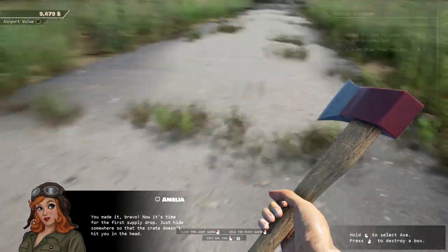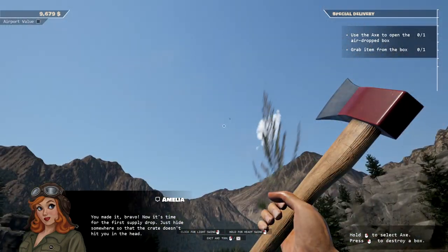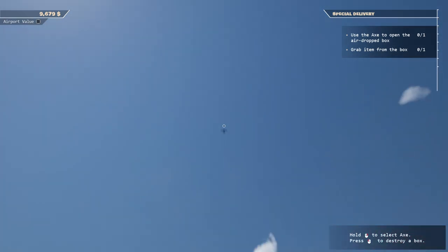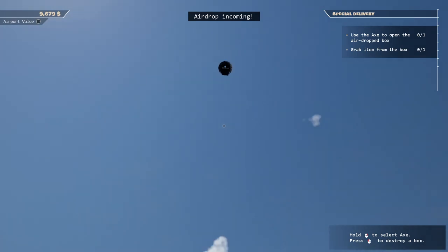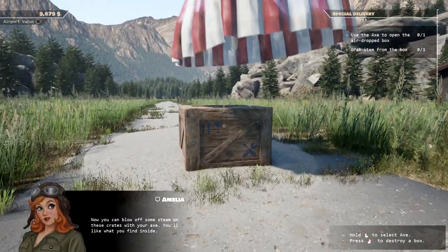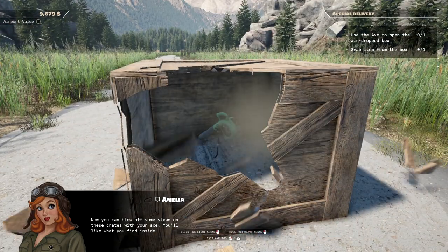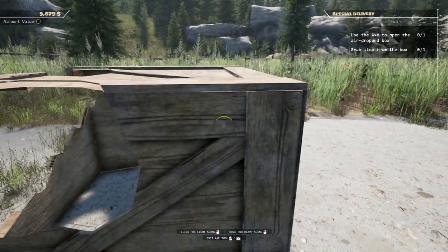You made it! Bravo. Now it's time for the first supply drop — just hide somewhere so the crate doesn't hit you in the head. Where are you dropping it? Thankfully she put a parachute on this one. I think it's actually going right on me. Oh my God. Okay, she put a parachute on it. Thank goodness. Now you can blow off some steam on these crates with your axe — you'll like what you find inside. That's pretty cool, like how it just breaks apart in little pieces.